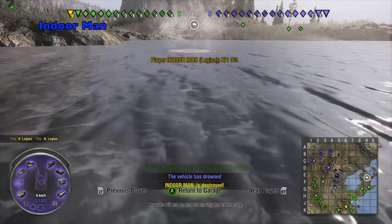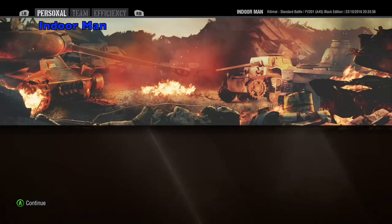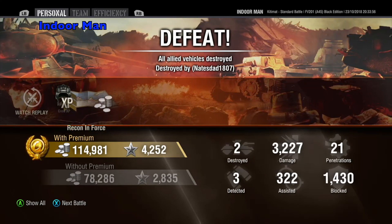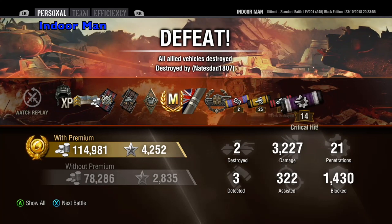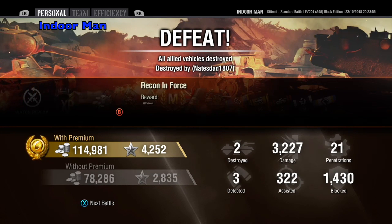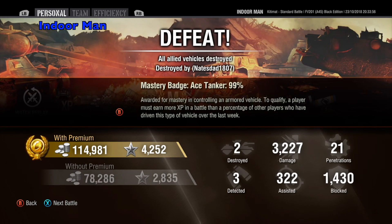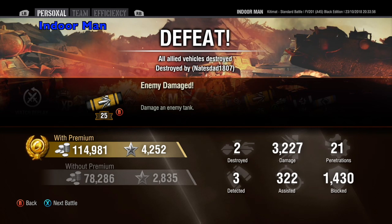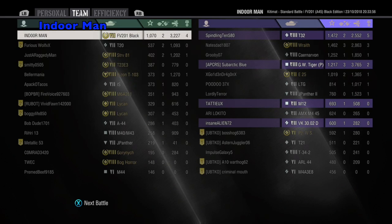Now let's check the post-game stats and see how I did. This game allowed me to complete Stage 4 of my Long Reach Mercenary Contract. The Black Edition tanks are perfect fits for XP grinds. For this game, I earned 114,000 silver with a 25% multiplier and 4,252 experience. I dealt 3,227 damage, assisted with 322 damage, and destroyed two enemies while blocking 1,430 damage. This earned me a Mastery Badge Ace Tanker. I placed at the top of my team, earning a base XP of 1,070.